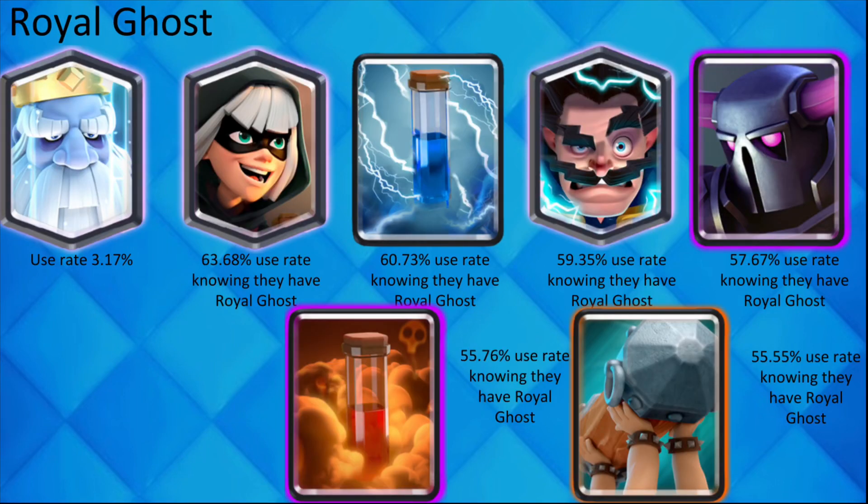Royal Ghost is only one of two cards with at least six other cards with more than 50% use rate. This shows how unique and niche of a card it is. It is almost exclusively used in Pekka Bridge Ram. Although it is strong in that deck, I think it may need a buff.